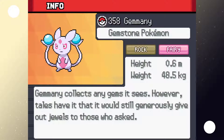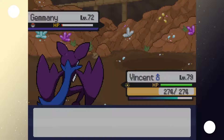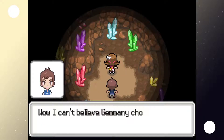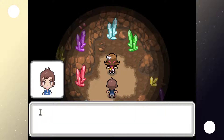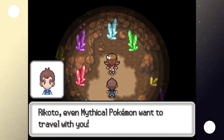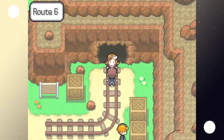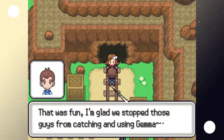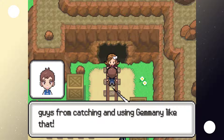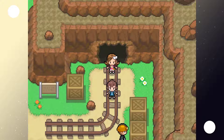Gemini caught — Rock Fairy type, confirmed. Gemini's Pokedex entry: it collects any gems it sees, but tales say it would generously give jewels to those who asked. We're not going to nickname it. Luneep is amazed Gemini chose us as its trainer, noting even mythical Pokemon want to travel with the champion of Rakoto. Luneep needs a break after the intense events and is heading home to Orshortown, maybe visiting Fall Rock Valley. See you later!